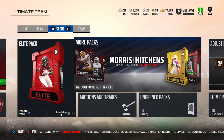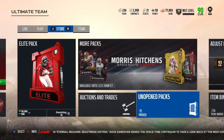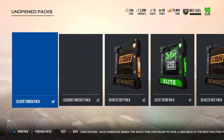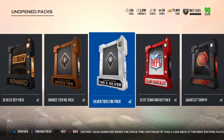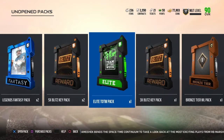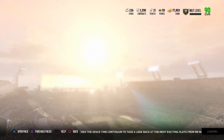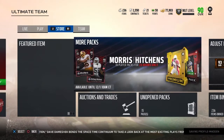What's going on guys, Icon here. In today's video we're going to try to pull Alfred Morris and Anthony Hitchens. We have plenty of packs saved up from the Blitz promo and I believe we have a team fantasy pack as well with our weekend league packs, so these are all the packs we're going to open today.